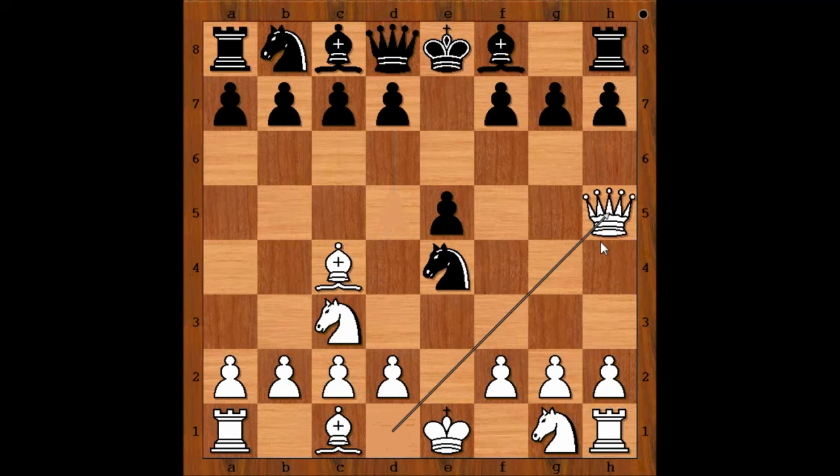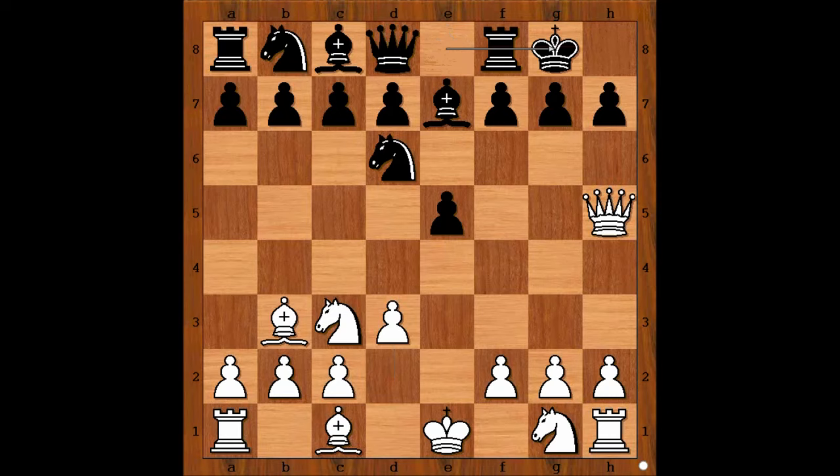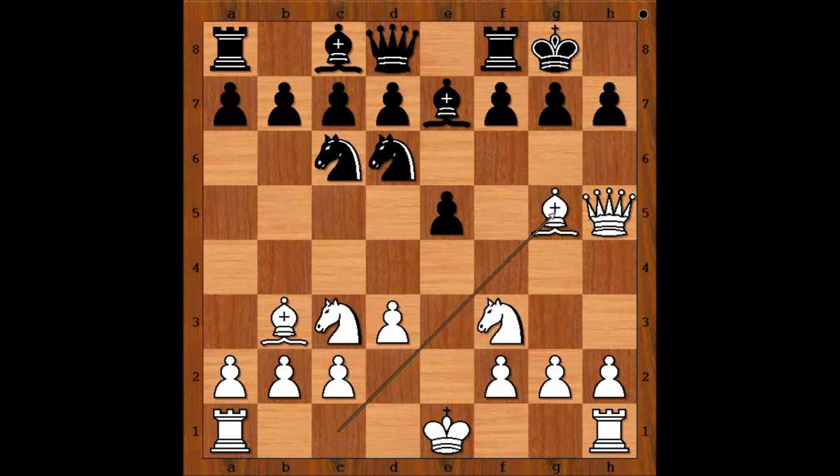Nd6, defending and attacking the bishop. Bb3, Bxe7, d3, black castled kingside, Nf3, Nc6, Bg5, Nxe8 — white to move. How would you castle?